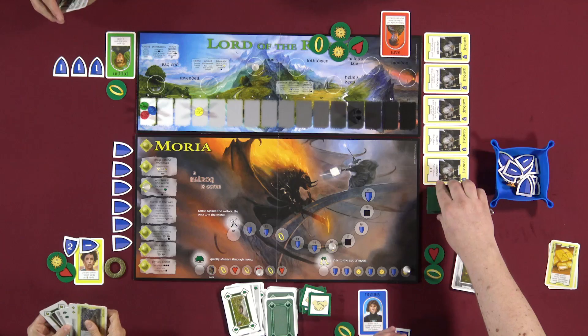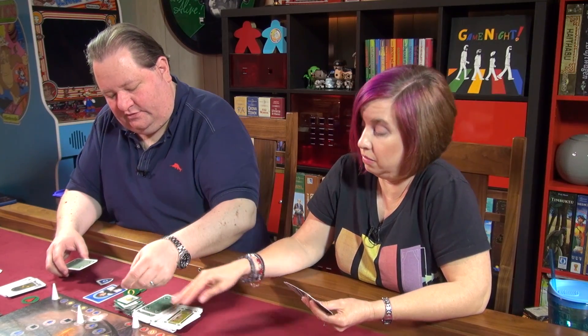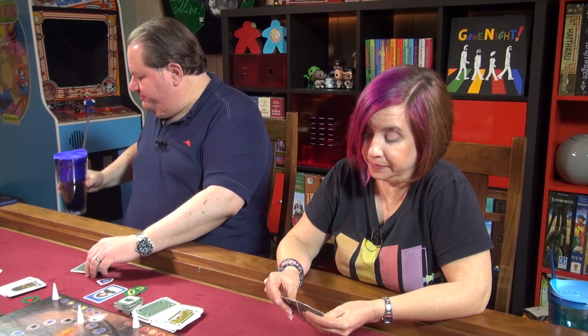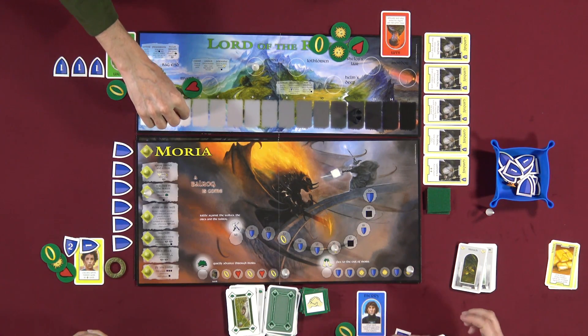Nikki's turn again — flip a tile. It's a tree — no ring for you, but Lincoln already has a ring. That actually worked out. I'm going to draw two cards this turn — or she could heal instead. She goes back one corruption. Alright, Lincoln's turn — it's a handshake tile, any track. He gets a heart life token. That's fantastic!